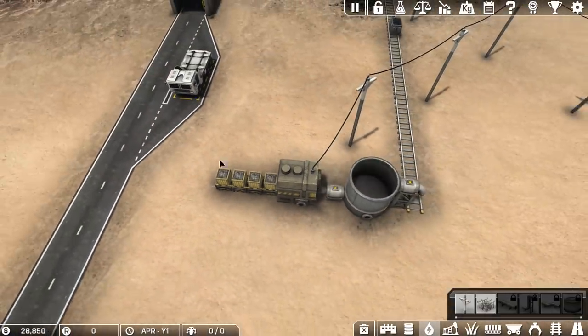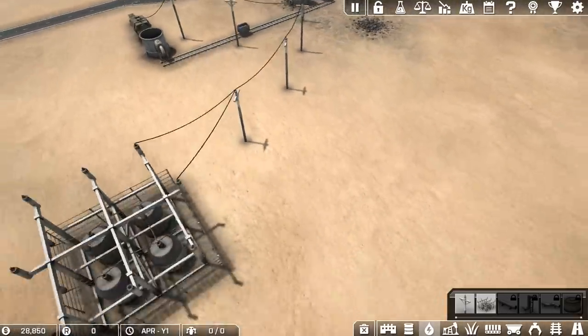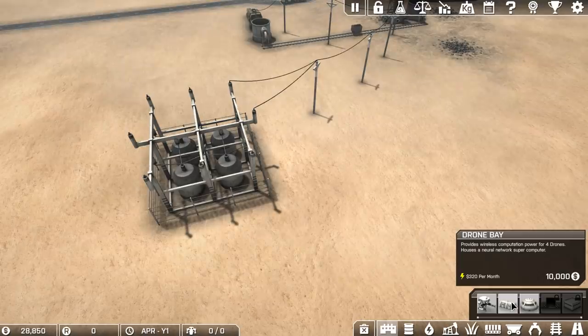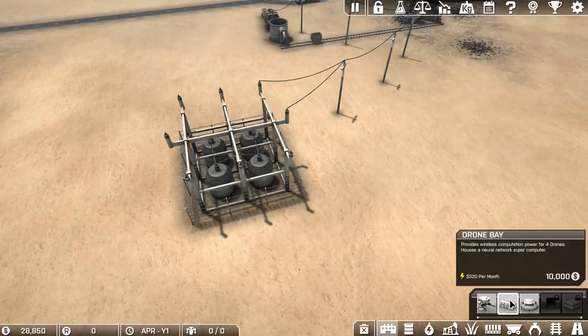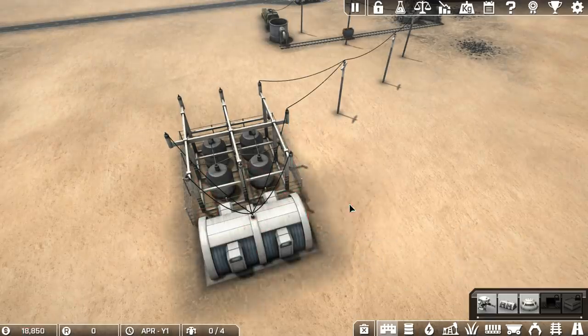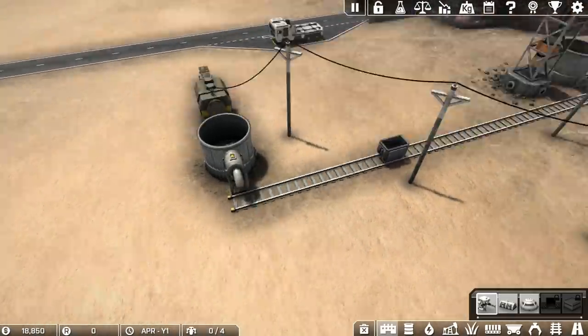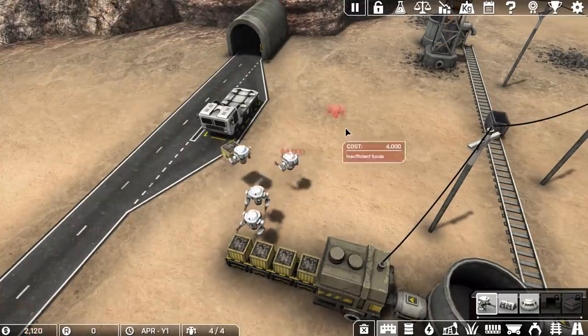So this is ready to be shipped out. How do we get it from here to the truck? The answer is drones. We need to set up, first of all, a drone bay. It costs us 320 a month — it's an expensive building. It provides wireless computation power for four drones and houses a neural network supercomputer. I'm just going to pop this in behind the power station there. Then we're going to grab drones — let's put in one, two, three, four drones. Those drones will pick up the crates and load them onto the truck.